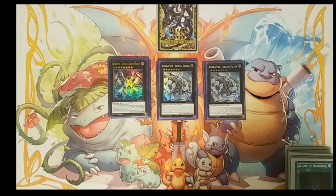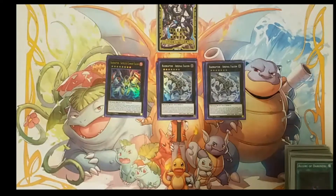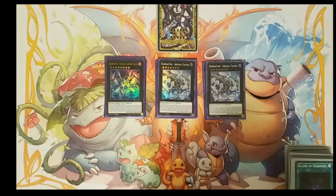We're playing one Raid Raptor Satellite Cannon Falcon because I'm a huge fan of the anime and what this card did in the anime was super explosive. Whenever it's XYZ summoned using a Raptor monster as material, you can destroy all spells and traps your opponent controls, and your opponent cannot activate cards in response to that. Then once per turn, you can detach one material, target one of your opponent's monsters, and it loses 800 attack for each Raid Raptor monster in your graveyard. He has 3,000 attack and can easily grind down those problematic high-attack monsters.